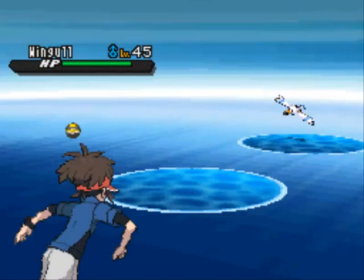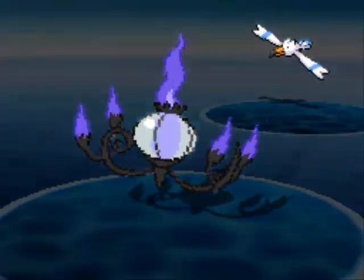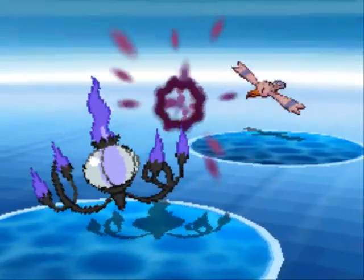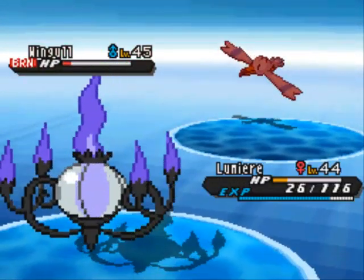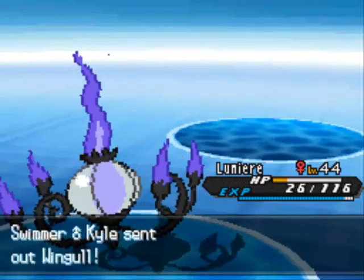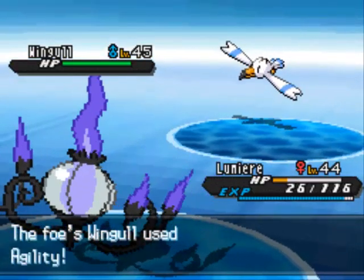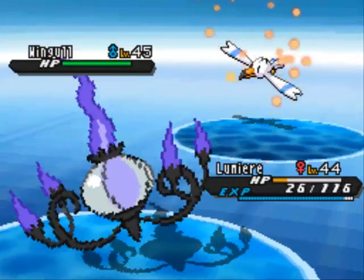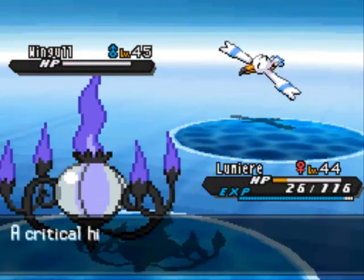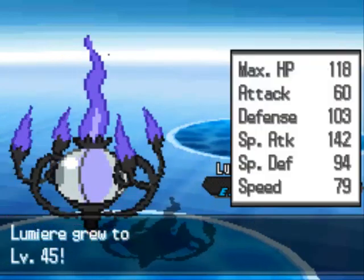This guy's got a couple of Wingull on his team. I don't know why he doesn't have Pelipper — that'd be a lot more cool. Even though I'm low on HP, I shouldn't worry about Wingull. It uses Pursuit, which is super effective, but we're dealing with Wingull. My Flame Body ability comes in handy — it can burn opponents from physical attacks. Shadow Ball takes it down. Another Shadow Ball ought to do the trick for the second one, which uses Agility this time. Wingull is really fast for a basic stage Pokemon, but it gets slower when it evolves into Pelipper because of that giant beak — though it does get a lot more defense from evolving. And we're up to level 45!